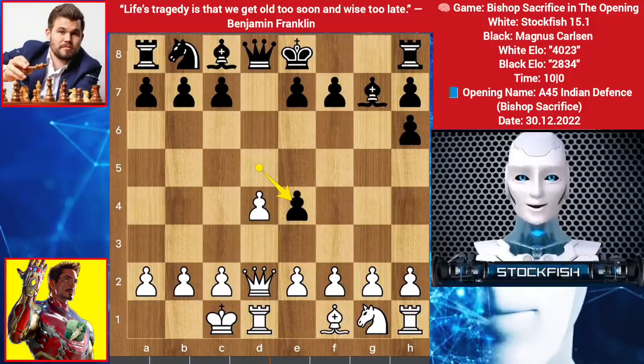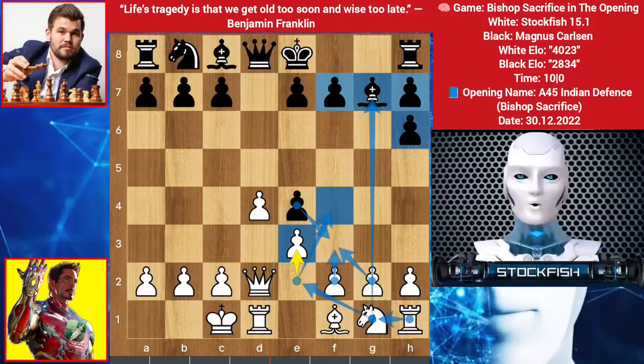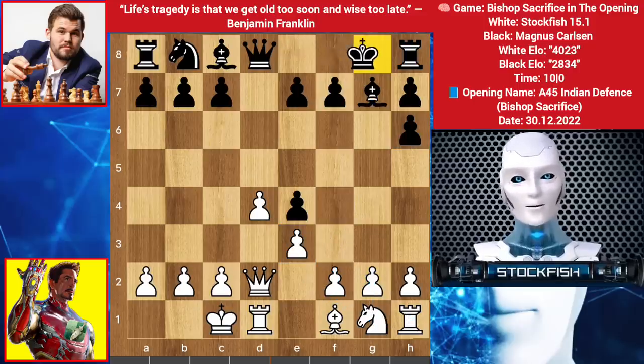Knight takes e4, d takes e4, I played e3. I can put my knight on f4 like this, f3 in the long run, takes. Rook here, using the open file in the future, where black's structure is a little sensitive. Here Magnus played castle.